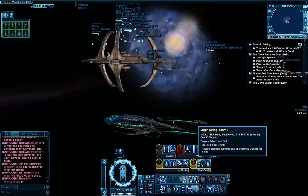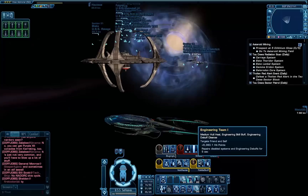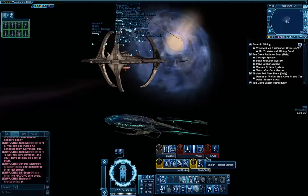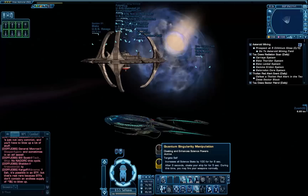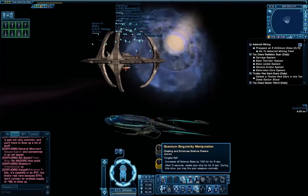Engineering Team 1 is very good for dealing with Romulans because it's a counter to Viral Matrix and it's also a big hull heal. Finally, I have a second copy of Auxiliary Power to the Emergency Battery, so you can see the focus of this build is just to keep my bridge officer abilities on pretty much global cooldown and also to keep my other power levels very high.